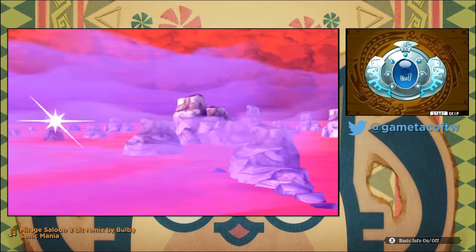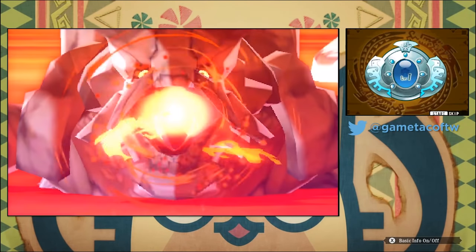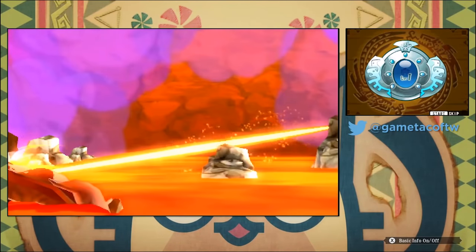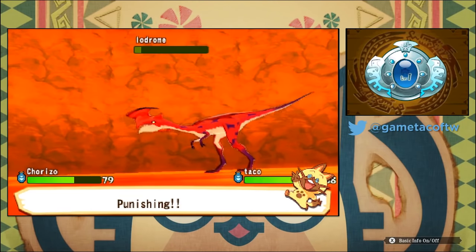Monster Hunter Stories is a turn-based RPG for the 3DS based within the Monster Hunter Universe. It's sort of like a Pokemon and Monster Hunter mashup, but it really is a lot of fun. Here are 11 tips and tricks that may help you as you play Monster Hunter Stories.